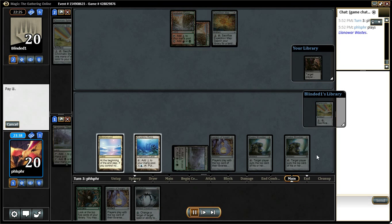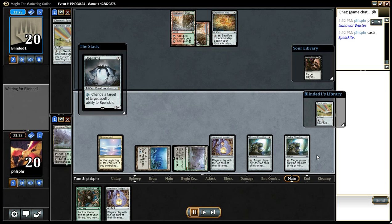He or she played very slowly and used their Stars and Chromatic Stars and Spheres at the wrong times. They would play them and pop them with the land on top, instead of waiting to use them in response to my mills.